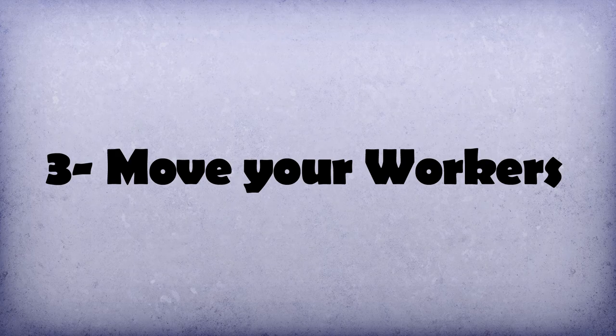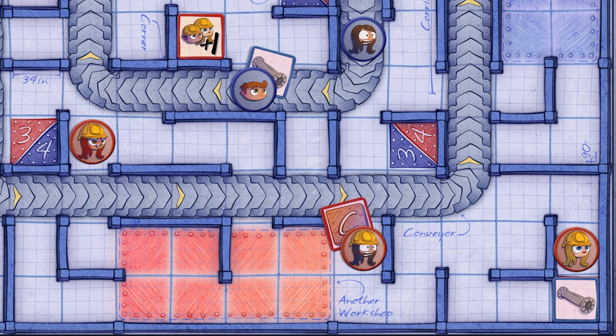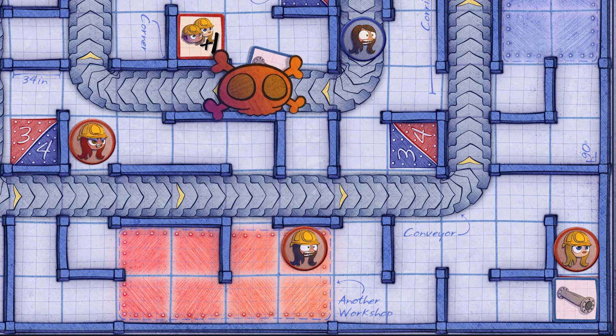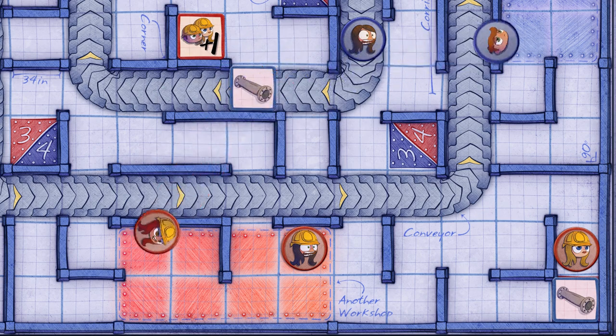Third, move all your workers. Each one can move up to seven squares, horizontally and vertically, but they cannot cross walls. When they reach a square with a resource, they can take it, and the resource will move with them. The resources can be released at any square, but if you do it inside your workshop, you will obtain the benefits from that resource. As in any other company, fights between workers are an important part of the manufacturing process. Therefore, whenever two or more workers coincide in the same square, they will fight, disappear from that square and reappear in their workshop.